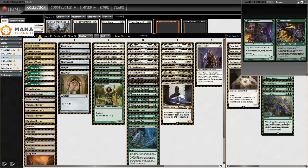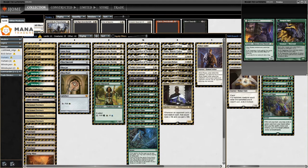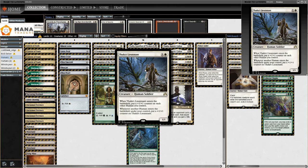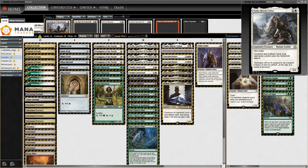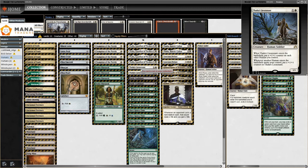After playing the games, I do not understand why we aren't playing four General Kudro of Drannith. That card won us so many games on the spot — it's absolutely insane in this format. Also, I didn't like Mayor of Avabruck or Thalia's Lieutenant. Plus one plus one isn't very relevant in this format. We won more games by just locking our opponent out and being this aggressive, disruptive deck. Nobody cares about plus one plus one if your opponent is combo-killing you with Underworld Breach.